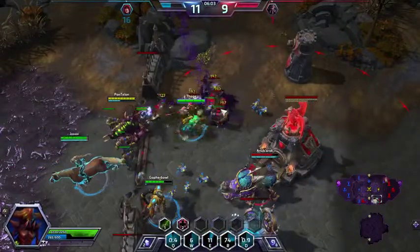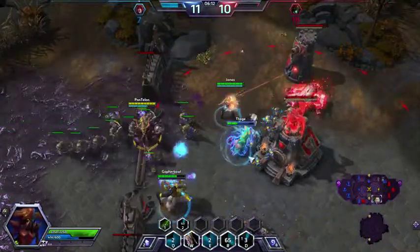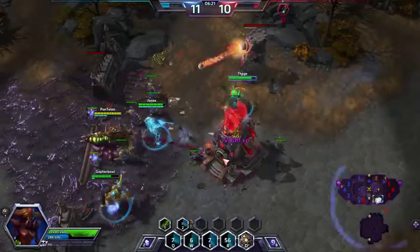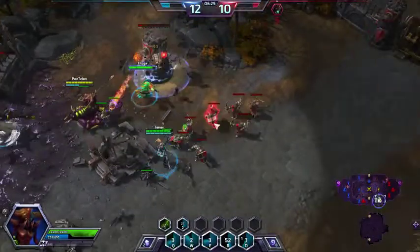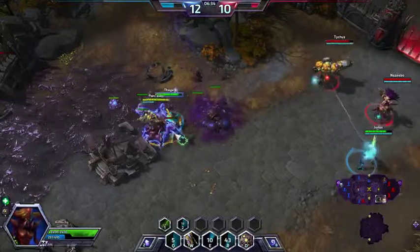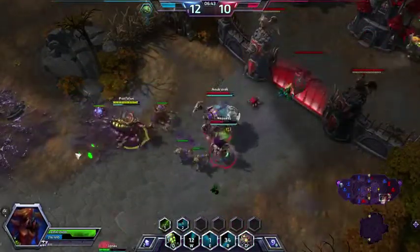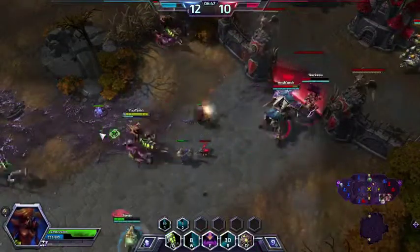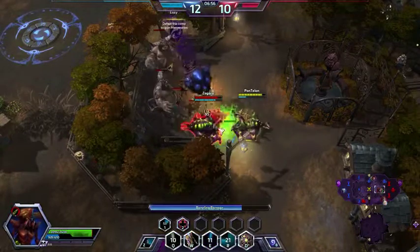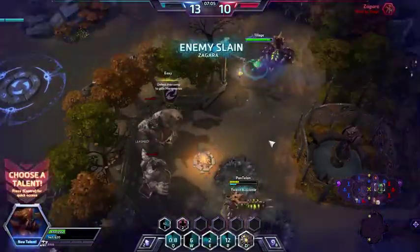I'm going to drop my Creep Tumor here. This is the reason why I chose Rapid Incubation — you saw how low I was on mana. Now I get my mana back fast. Because I actually have Reconstitution as the first talent, I get my health back pretty fast on Creep too. So I usually don't have to come back to town that often. We've pushed pretty far. I did see someone come up here, so I'm going to try and stop them from taking this camp. Robert got the kill on her, so that's nice.